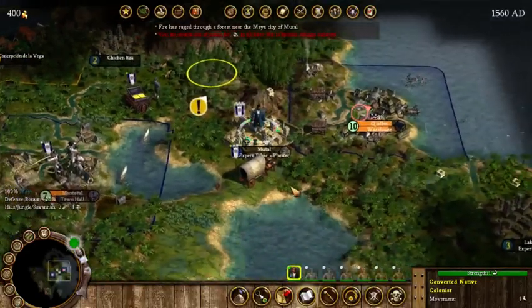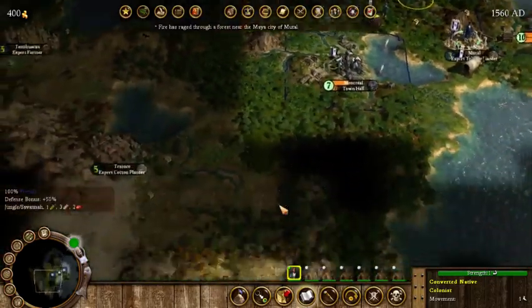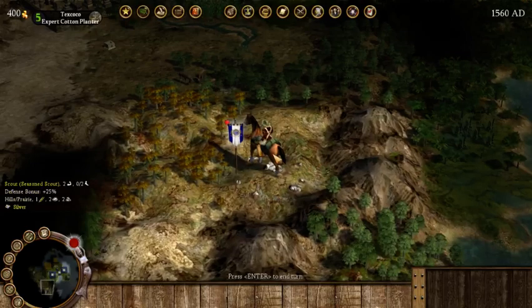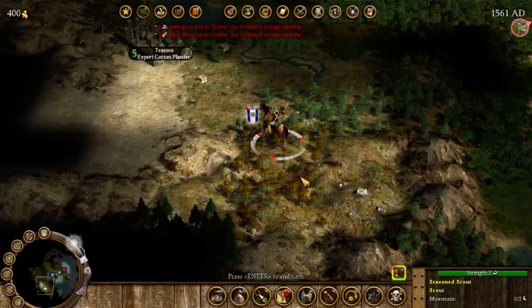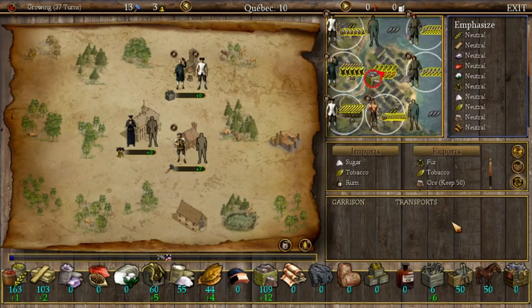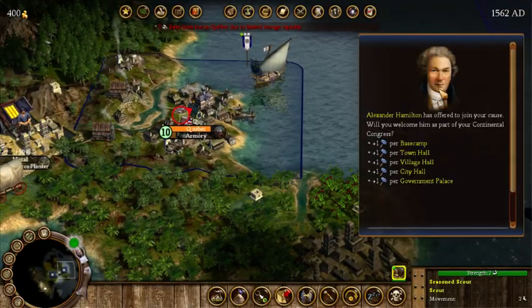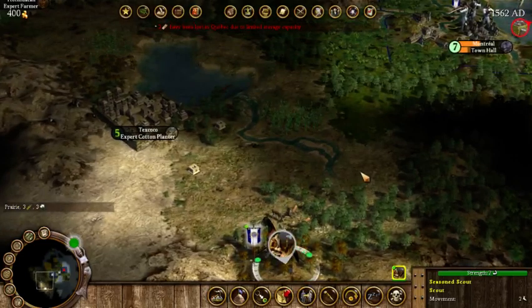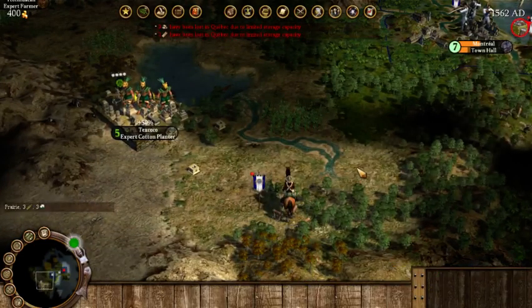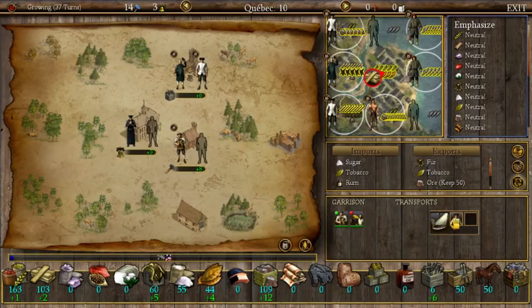We have another native convert, so we'll get him to come down here and help establish a new colony. Looking at Quebec now: we're producing tools and we can start thinking about producing guns as well. Let's build the armory. Alexander Hamilton event: plus one production — we'll take that, it's a nice all-around bonus. We're going to go back and check if this is a good spot to settle — yes, I think it is. Let's unload the colonists here.